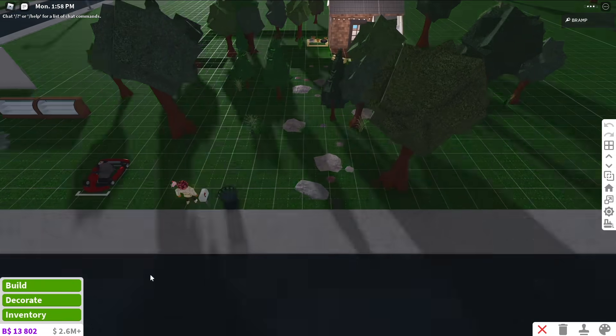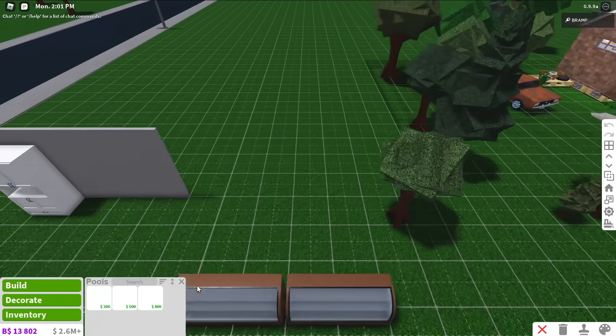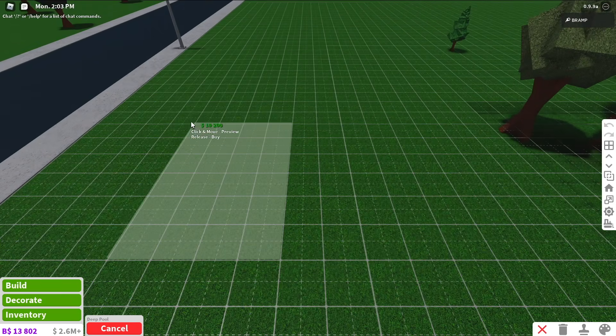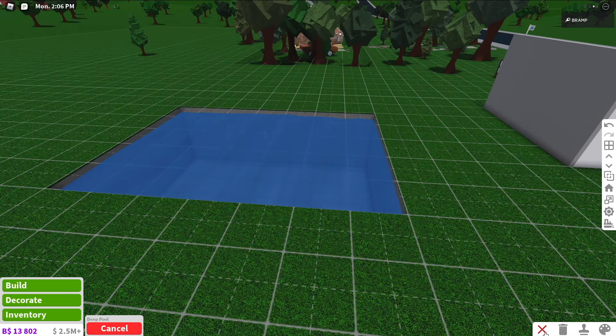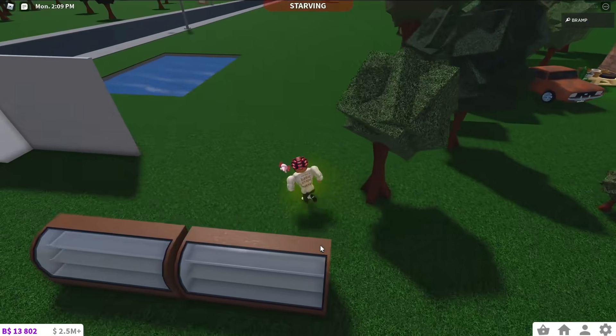And then they changed the pool water once again, probably because there was a lot of commentary about it. So let's see what it looks like right now. If you place a pool, it kind of looks more see-through. I'm not quite sure if I like it better or not. It does look less plasticky, so that's good.